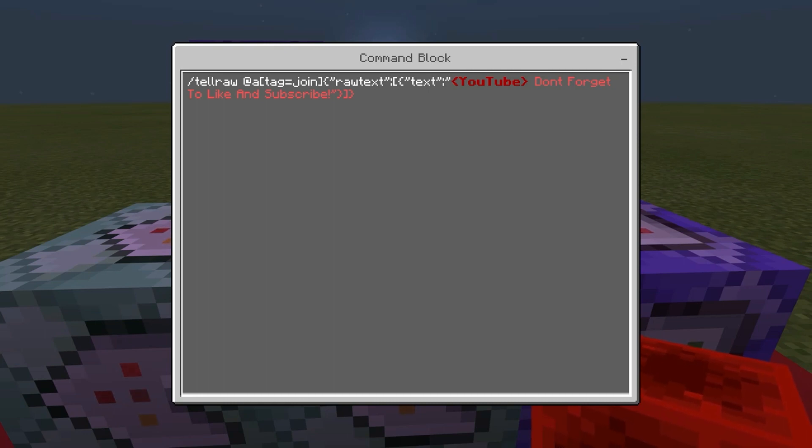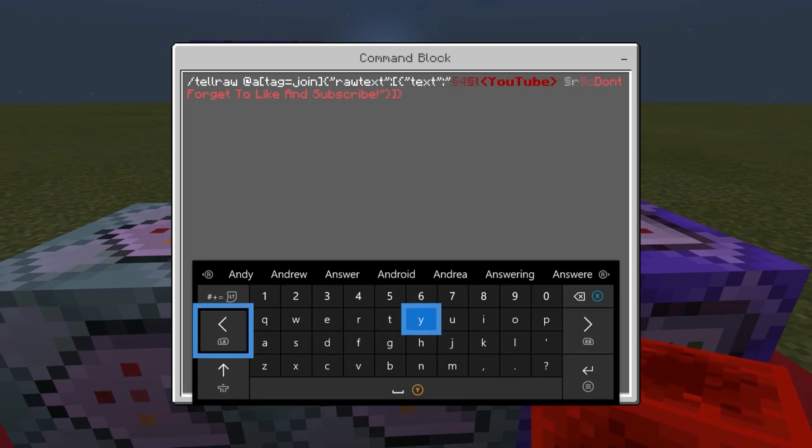Next is chain, conditional, always active. It's slash tellraw at all tag equals join. So when they get given the join tag, it's sending them this message saying 'don't forget to like and subscribe.' You can copy that command there. If you didn't do tellraw and you changed it to titleraw, it can be tellraw if you want it in the chat, and if you do titleraw it shows it on the screen.